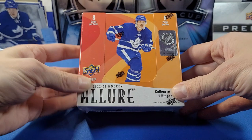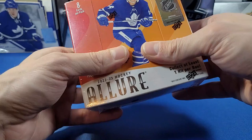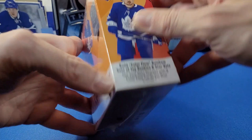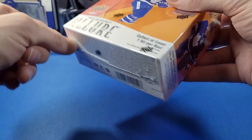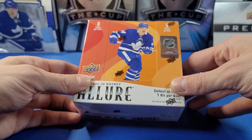Hey everyone, welcome to Yag Cards. Today we have one box of 22-23 Upper Deck Allure. Same format as before: nine packs per box, eight cards per pack. This is a 22-23 rookie year, so we're looking for those rookies — the Rossies, Veneers, Shane Wrights, Slavkovskys, Owen Powers, Jack Quinns, and more. Also the Wyatt Johnstons, Cole Caufields — getting that mixed up already.